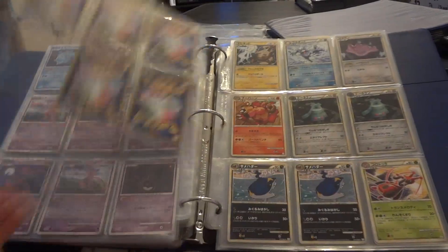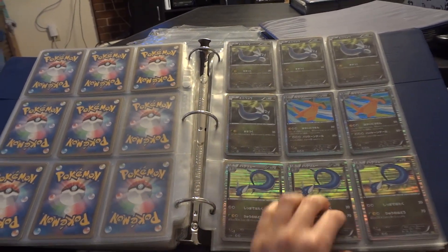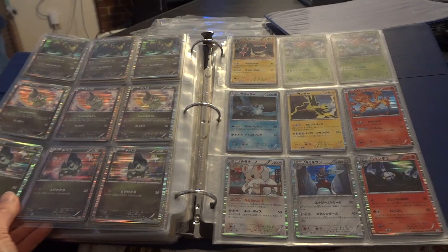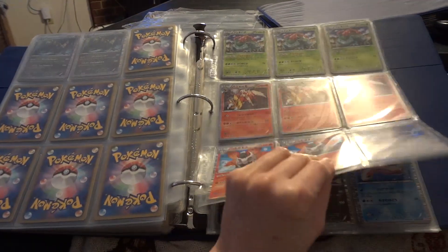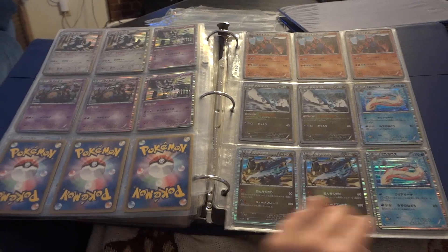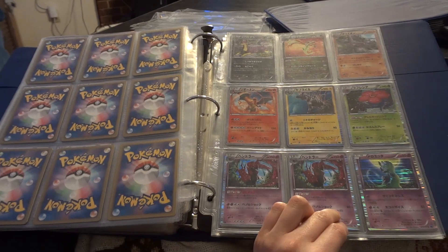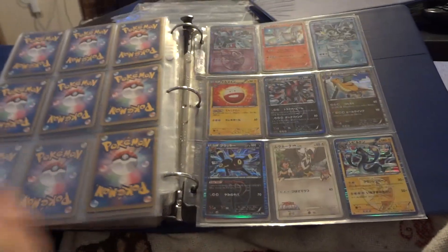Some good old Triumphant stuff — I think these are rares. And then whatever Dragon Vault was — all of these are hollows. I figure I'd go still pretty standard, like a dollar, and maybe if you buy a bunch of them I'd go down lower than that. Some of the newer Black and White sets — I think most of these are all hollows. There just really weren't many rares printed in the Black and White sets, so it's nice and all hollows.